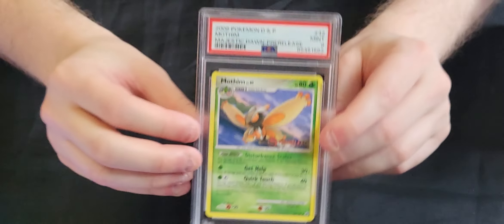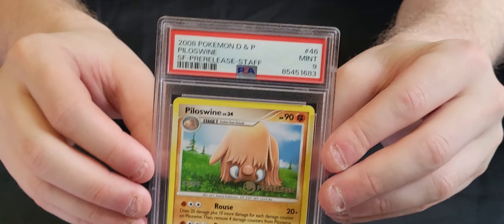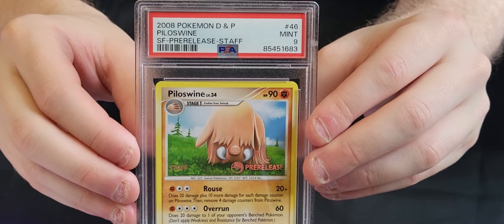Moving on to a few promos — a mix of pre-releases and other promos. We've got a Mothim which is a Majestic Dawn pre-release, that's a 9. A National Championship Blastoise promo from 2007 in a 9 — I think that's the print of Blastoise from Crystal Guardians, though I may be wrong. And the staff pre-release of Piloswine, which is the Stormfront pre-release, that's a 9.